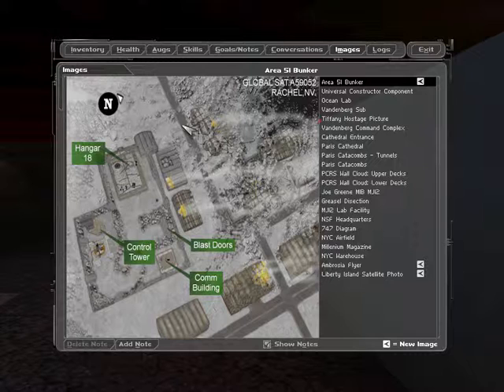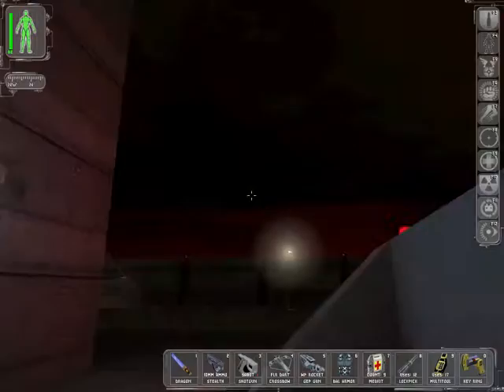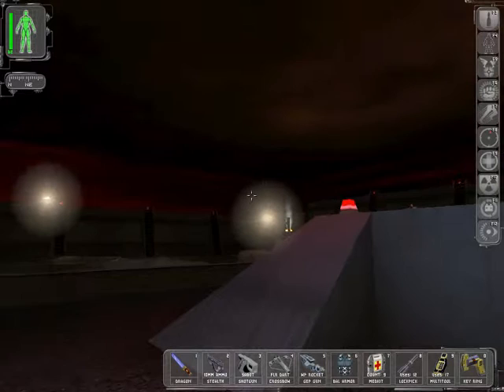Thank you Tracer Tong. We've got this comm building, a control tower which we're just standing in front of, blast doors and Hangar 18 — we're gonna need to check out all these places before we can continue to descend further into Area 51. So when we come back we'll start to poke around Area 51. I love how the sky is just red and foreboding — everything's got a red overtone to it. This is the last level absolutely. When we come back, a bit more Deus Ex.